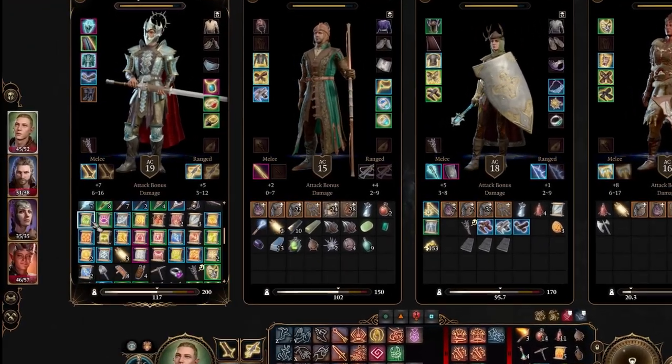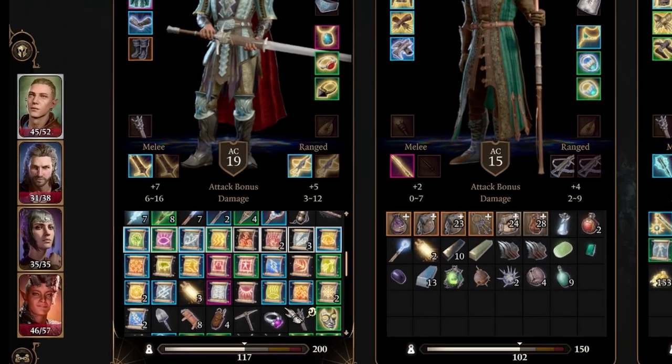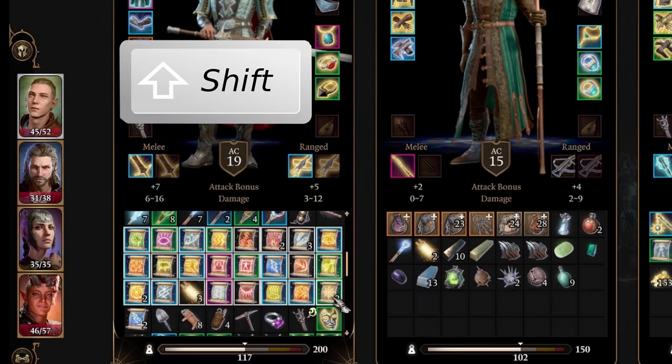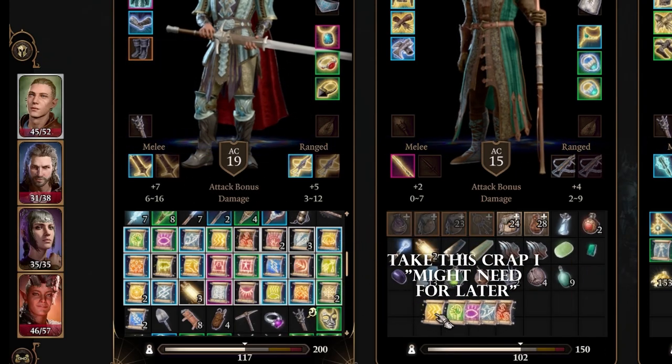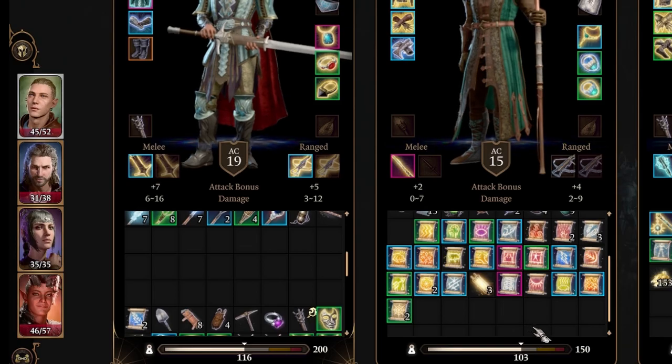Just something quick: not only can you hold Control and select items with left-clicking, you can also select an item and hold down Shift, then select an item below it to select all subsequent items. This makes inventory management much, much easier.